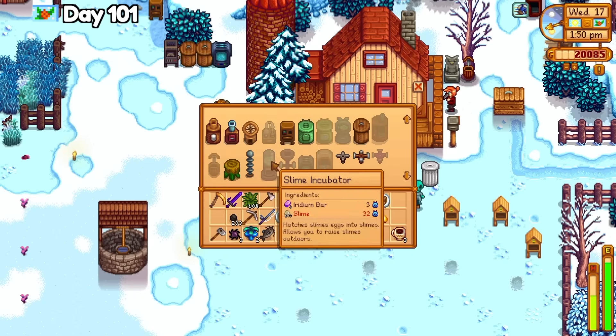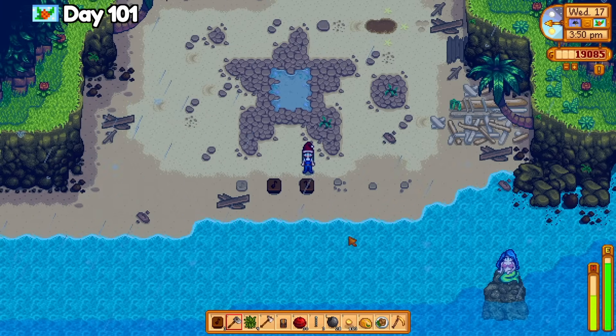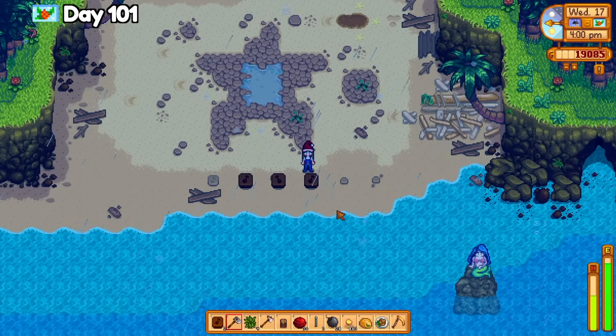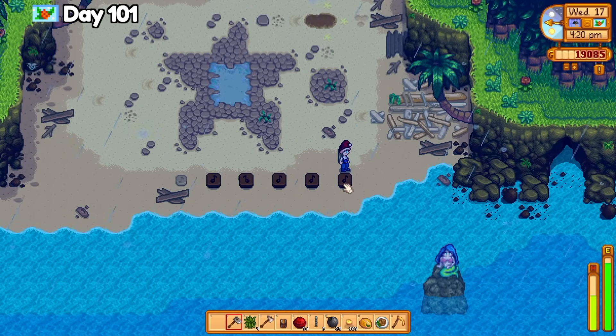Then I go home, craft the flute blocks, and take a trip to Ginger Island. It's raining when I arrive, so I immediately get to work on the mermaid puzzle and receive five golden walnuts for my hard work. I had to watch a lot of YouTube videos on how to do this, and it took me longer than I care to admit.